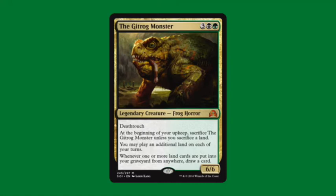Things like Evolving Wilds draw you cards. Discarding lands draws you cards. Milling yourself draws you cards. He's actually incredibly powerful.